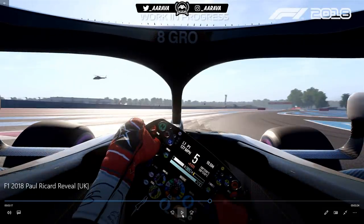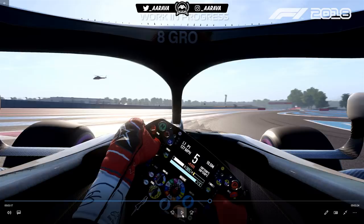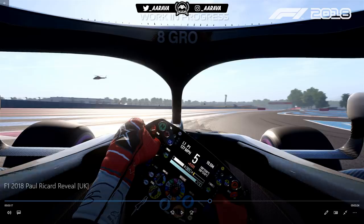Before we listen to Romain Grosjean compare the handling model to real life, a little look into the Halo kind of view. Obviously we saw some from E3 with the Force India and the Ferrari without the middle stalk, which you can remove in cockpit cam. Now the first time to look at the Haas on board. You can actually see those vortex generator teeth on the top of the Halo - nice little details from Codemasters there. Grosjean's number eight car in real life.